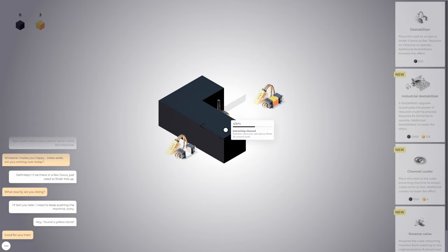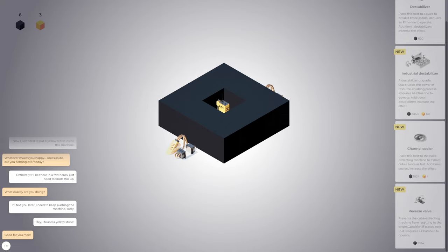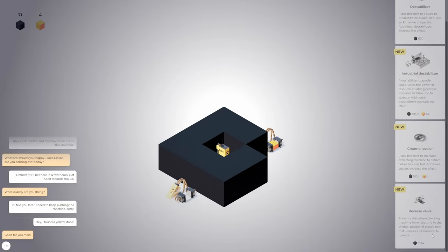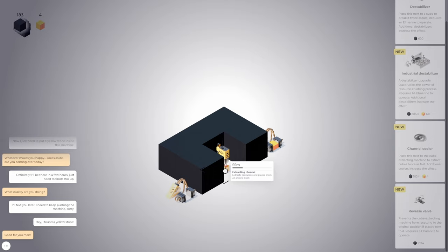Channel Cooler. Now prevents the cube extracting machine from resetting. What does that mean — from resetting to the original position? What does that mean?